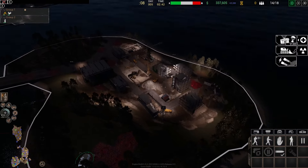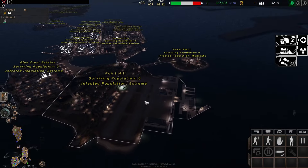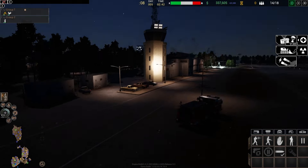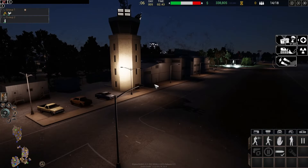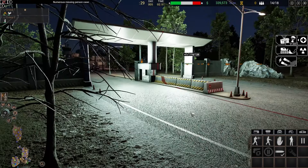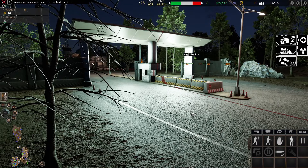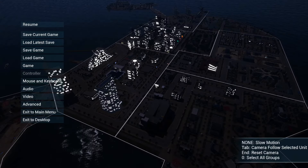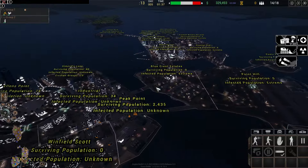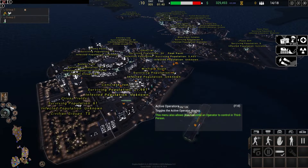We also made the auto graphics configuration tool a lot more strict in how it configures your video options across the board. Some of it you'll still need to configure manually since every computer is different, but a lot will be auto-configured. We increased requirements for some things to be more aggressive so people on lower to medium spec computers can get more frame rate. If you want more visual fidelity, you can override the baseline values from there.